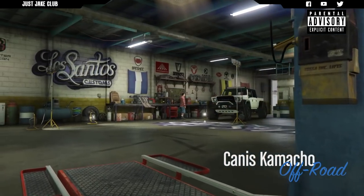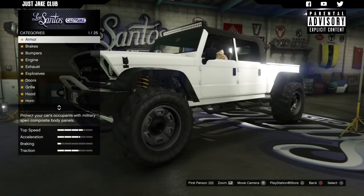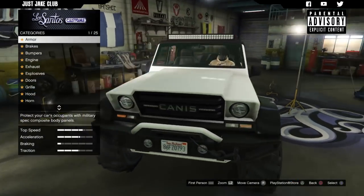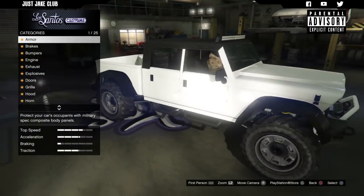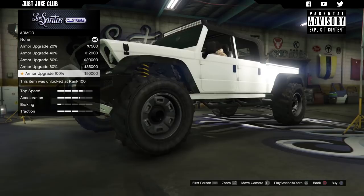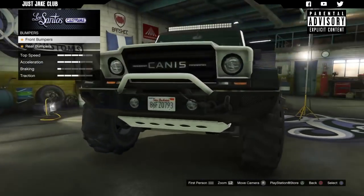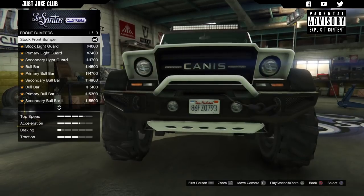Here we go — as you pull into LS Customs you'll see the Canis Camacho is in the off-road category. This vehicle almost looks too big to be in here so we don't get much room to spin the camera around. As always, we're going to start this build with 100% body armor, then go to brakes and get race brakes. Now for the front bumper — that is exactly what I wanted to see, look at all those beautiful options.